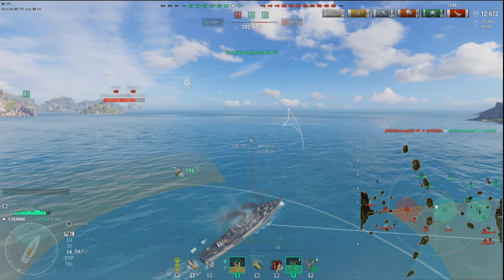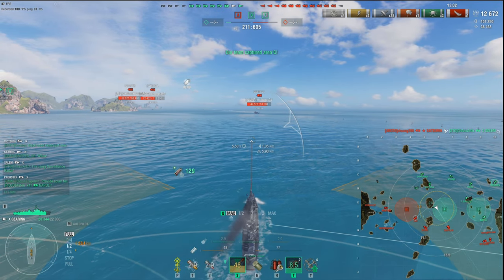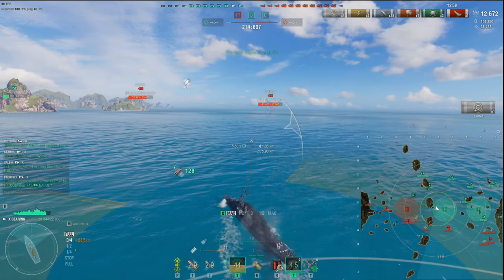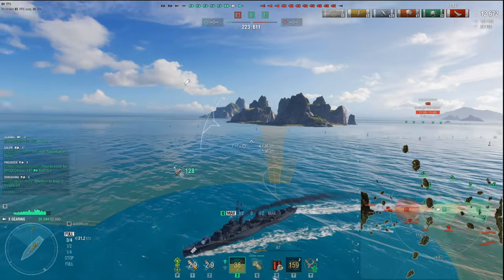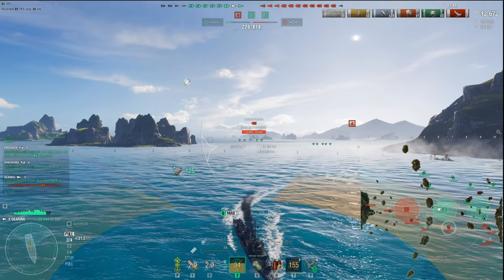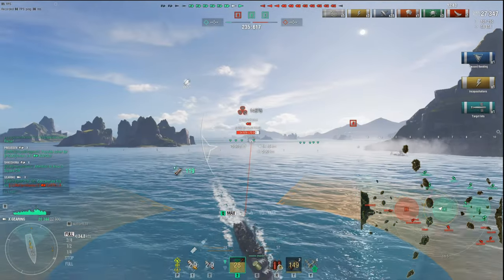That's the sneak-go-in-pop-kill play, then go immediately undetected. I'm doing my job — securing the cap, spotting enemies, and taking down their destroyer to eliminate their threat off the map. Now I egress because I don't want to be too close to anything in this area. That's the beautiful thing about the Gearing — 5.9km concealment, one of the best in the game. Shimakaze can get down to about 5.6km.